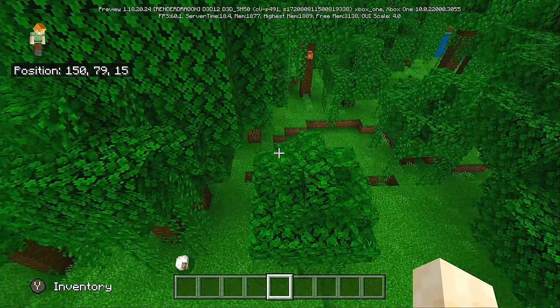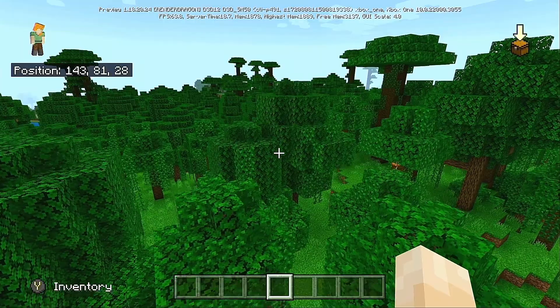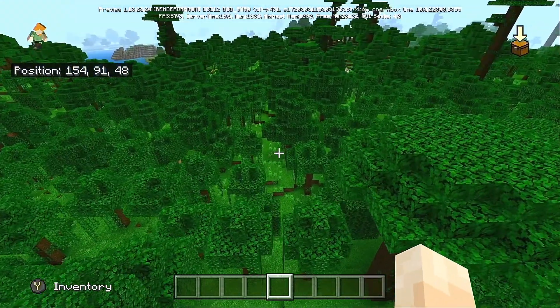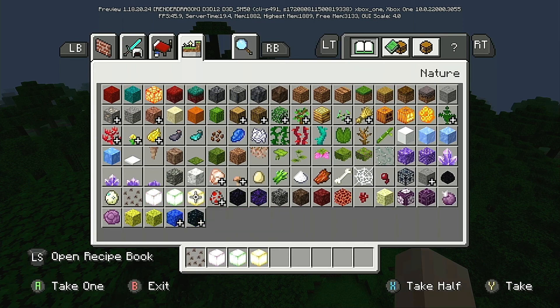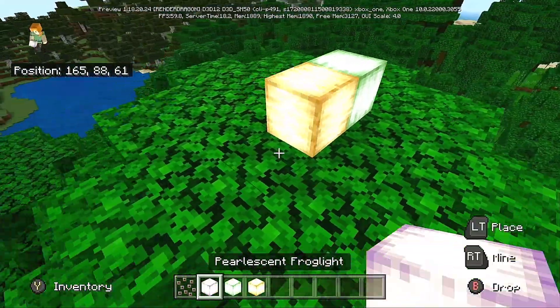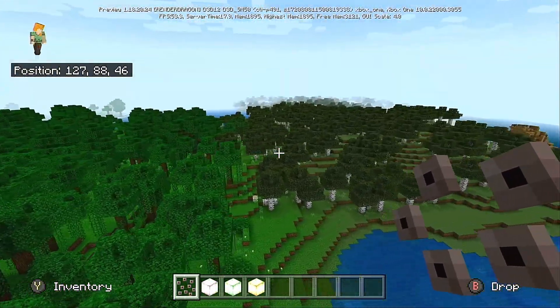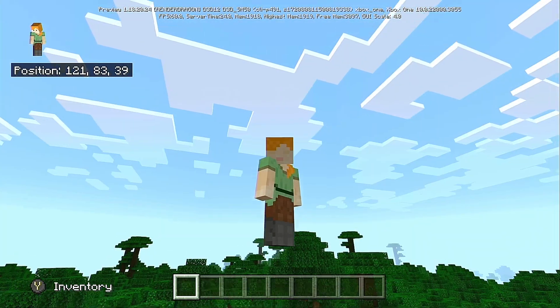Here we are on a random seed in the Preview — you can tell by the seed number shown at the top. In the Preview version, we have about 18 quintillion seeds, as many as the Java edition. We also have access to some of the 1.19 content, such as frog spawn, the lights, and mob eggs. You can try out all these new blocks and let the developers know what you feel about them, all without leaving your regular Minecraft edition game.